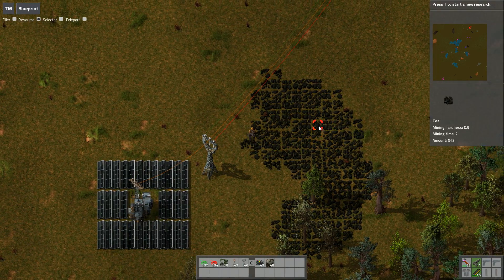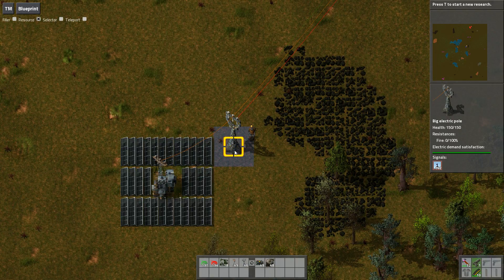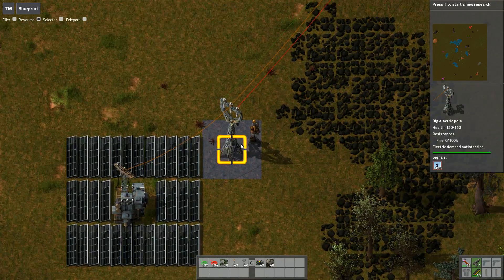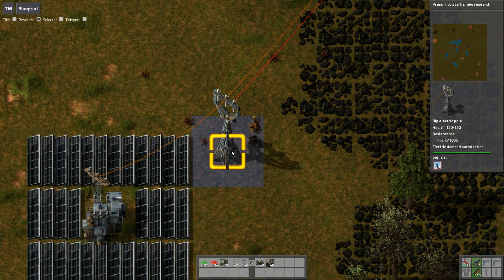Hi guys and welcome to Factorio. I just thought I'd record a little tip here which I haven't seen anyone else doing, so hopefully you find this useful. This tip is just around monitoring of remote outposts. You can see here that when I hover over the electric pole we've got a signal coming down the line - that's a red number one and it's going up. This is really useful for monitoring, for example on oil outposts, to see how much oil is waiting in the reserves.